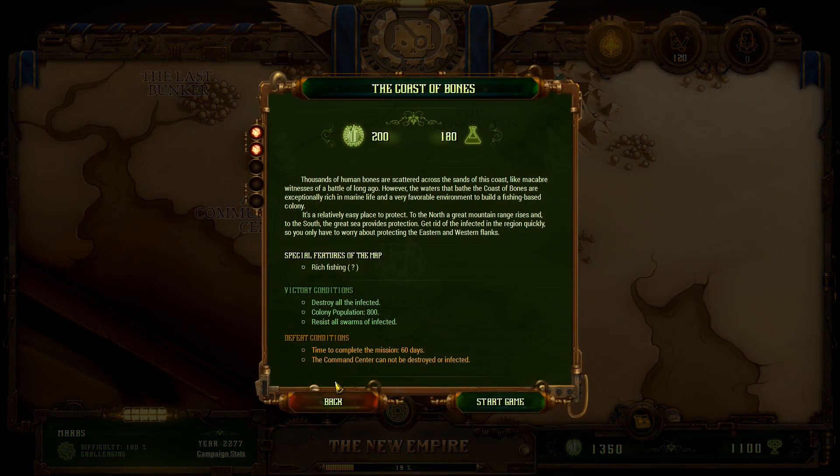Let's do the Cost of Bones. This area has rich fishing, which is plus 30% food generation for Fisherman Cottages. Our objectives are to destroy all the infected, get 800 colony population, and resist all the swarms. We'll have 60 days to do that and we'll get 180 research points.